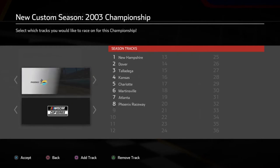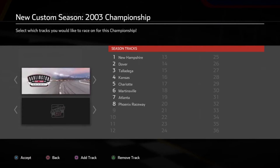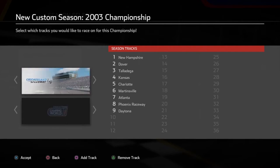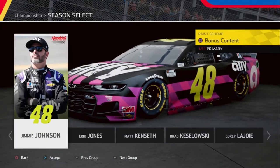Then we got Martinsville, Atlanta, and Phoenix, and then Rockingham. Since this game doesn't have Rockingham I need to pick a replacement. I'm thinking either Daytona or Iowa — actually, Daytona, because you never know what happens there. So I'll go with Daytona for that slot, and then the last race is Homestead.